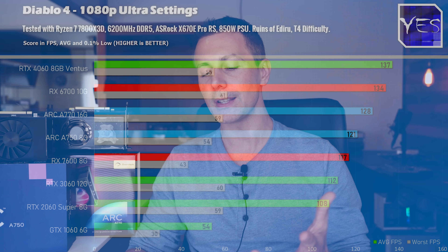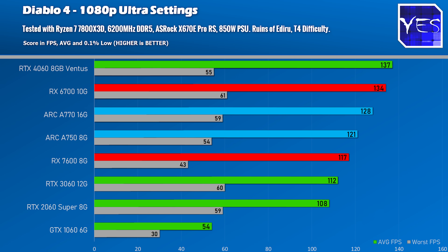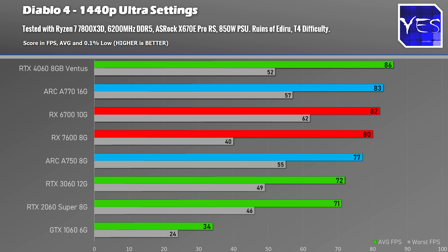Diablo 4 was the second game that saw a performance uplift — a little boost at both 1080p and 1440p that made the card look a lot more competitive in this title.